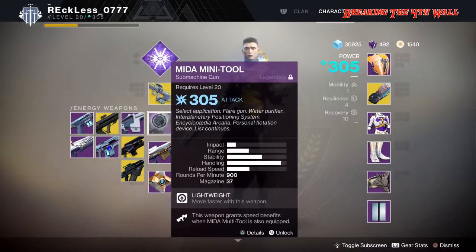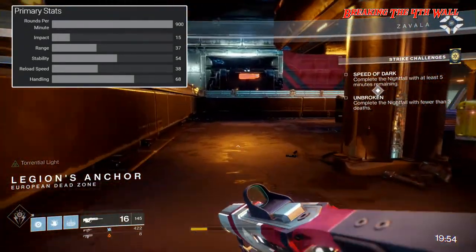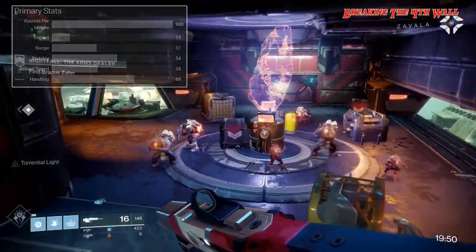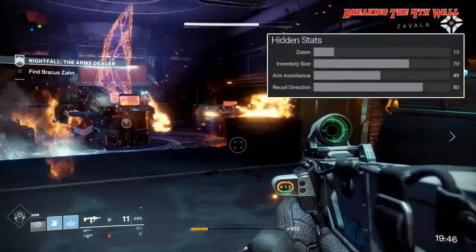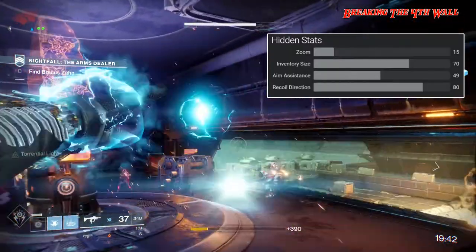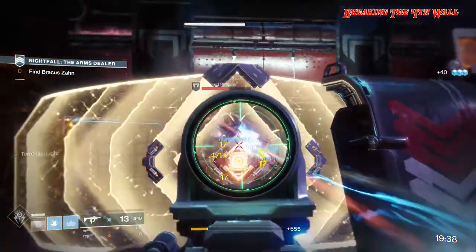This little speed racer is an energy submachine gun with an RPM of 900 — Jesus — an impact of 15, range of 37, and a pretty good stability of 54. Reload speed of 38 and handling of 68. Hidden stats on this weapon are a zoom of 15, inventory size of 70, aim assist of 49, and a high recoil direction of 80.